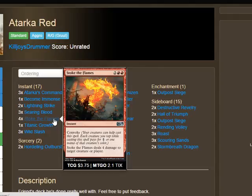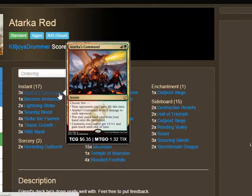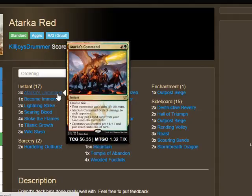Stoke the Flames is one of the best cards in the deck — convoke, four mana, deal four damage, a fantastic burn spell. Then three Wild Slash: one mana, deal two, basically your Shock in the current format. The ferocious mode isn't super relevant in this deck, but still a solid card. We also have one Titanic Growth as a substitute for the fourth Atarka's Command — two mana, target creature gets plus four/plus four. It's another way to deal with a rhino when they block, and also a game finisher. The main finishers in this deck are Titanic Growth, Become Immense, and Atarka's Command.